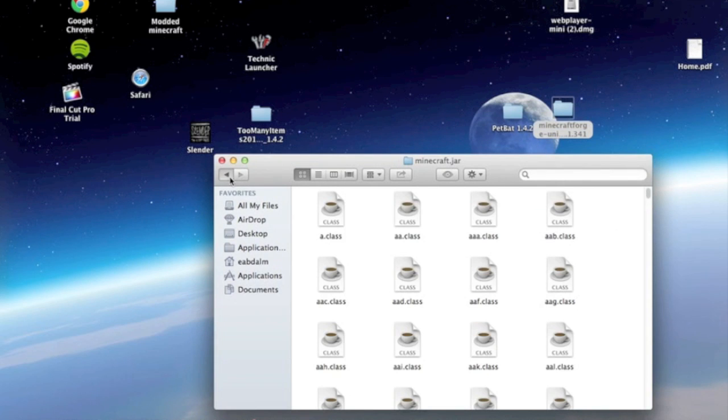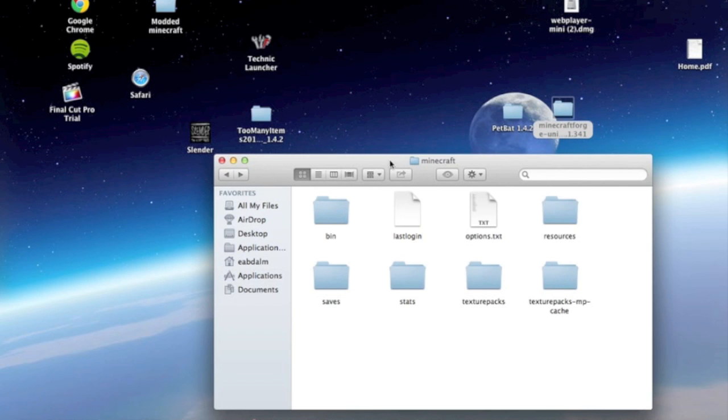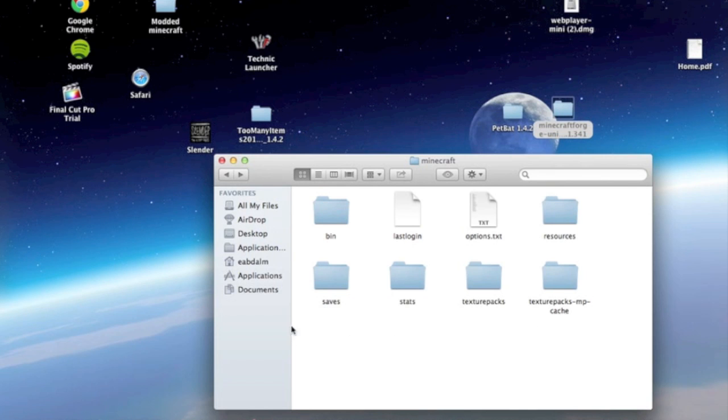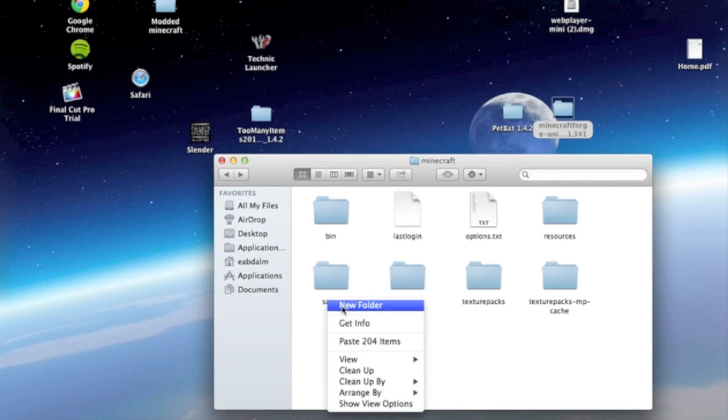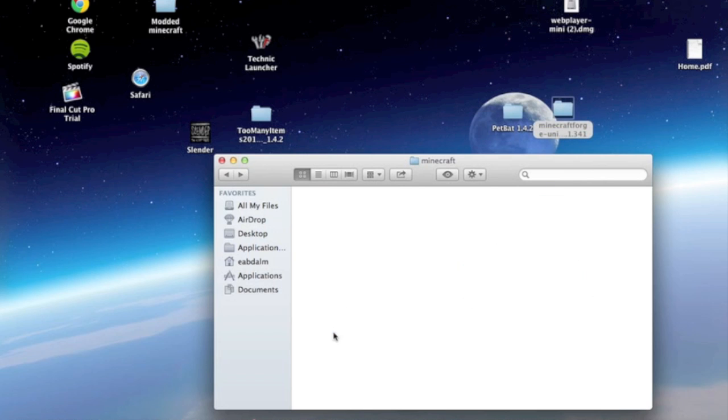Then go back and back again to the Minecraft folder. Right-click — if you already have a mods folder, just go there. Otherwise right-click and create one, then go there.